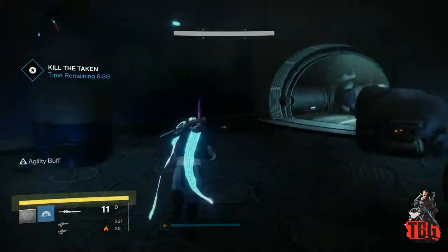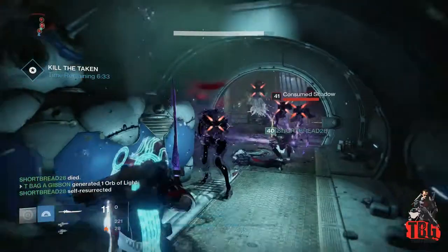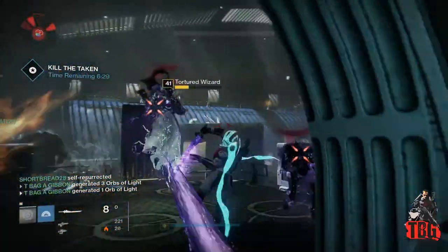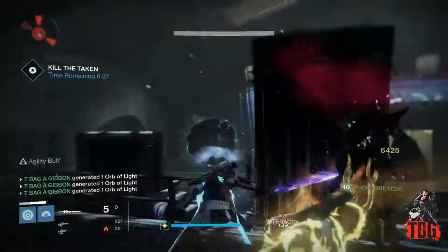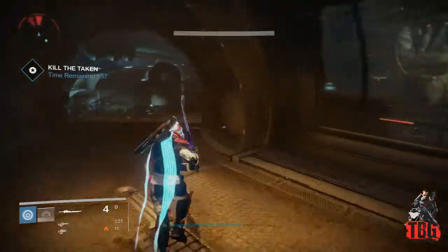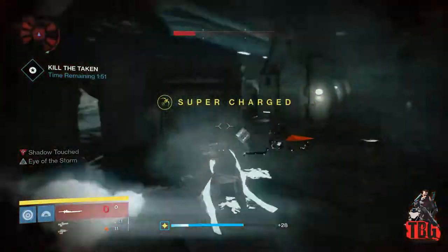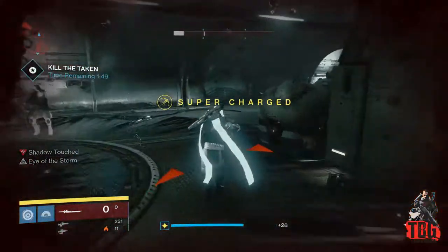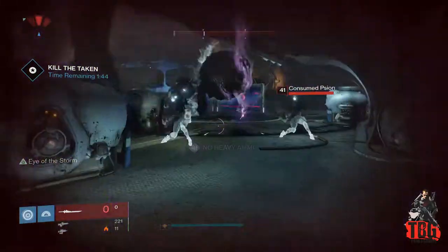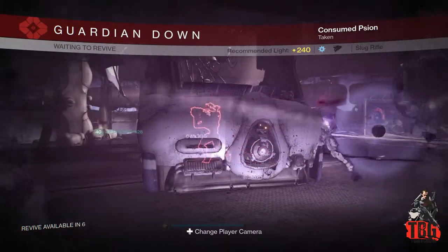There are a couple of other little bits — I believe there is a legendary ship that you can get from this as well, it doesn't always drop, but the main thing is that it will give you the Black Spindle sniper rifle. Just to remind you of the requirements: it needs to be done on the Daily Heroic mission, and you need to make sure that you do it on light level 240, the hardest setting possible.